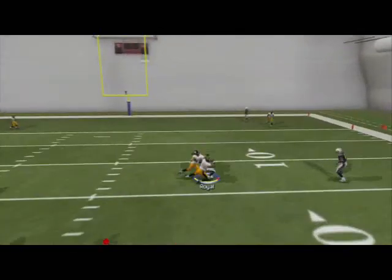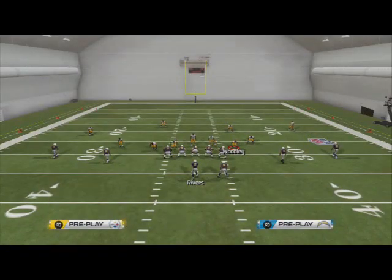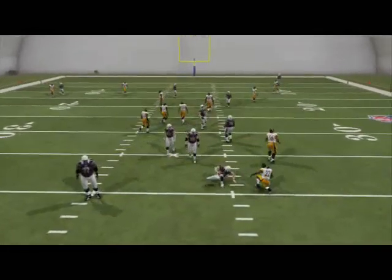I think I actually forgot to re-blitz that backer on the left there, so let me show you that one more time. Again, we like to base align, quarterback spy this defensive tackle, and globally re-blitz the left outside linebacker. At the snap of the ball, you're going to see that pressure coming in off that left edge — one of the better blitzes out of the Nickel 155.